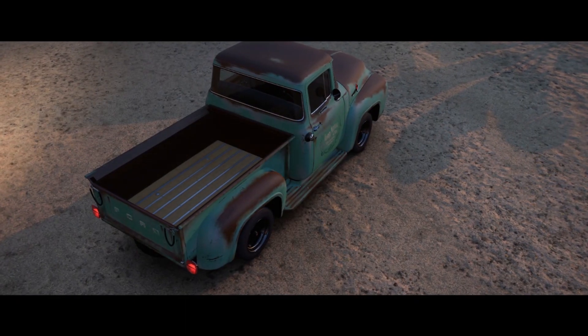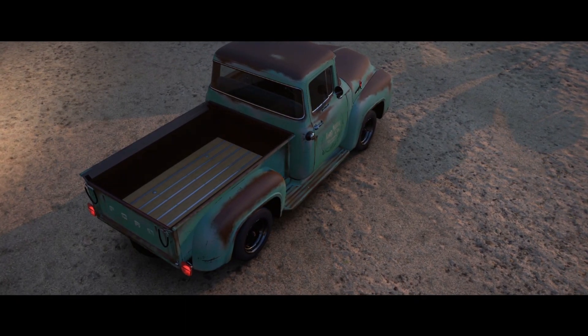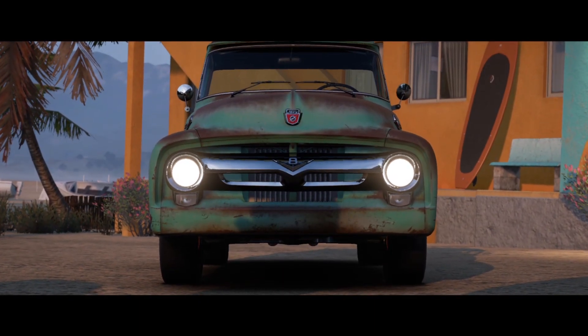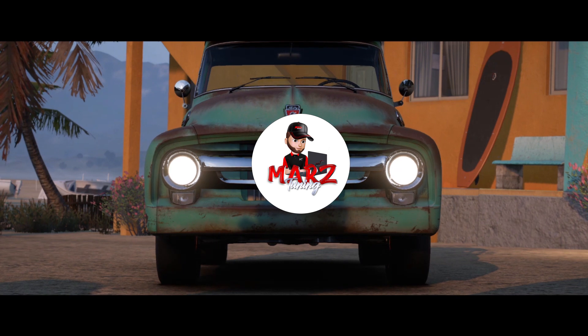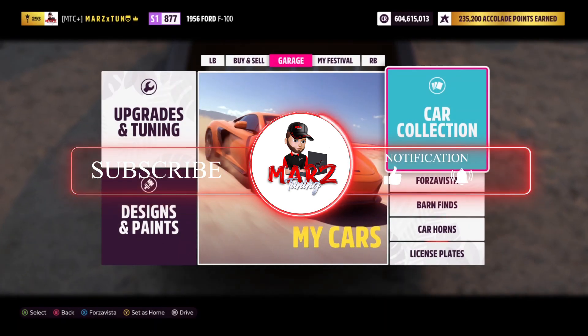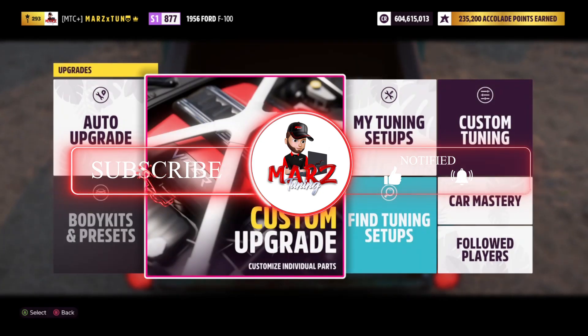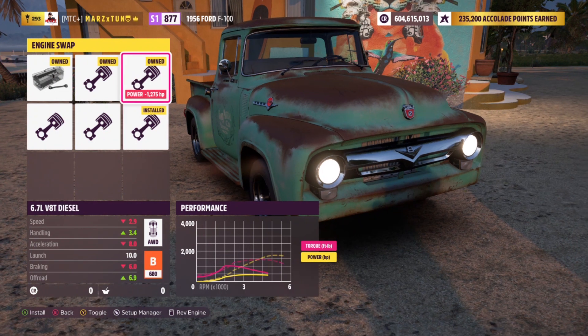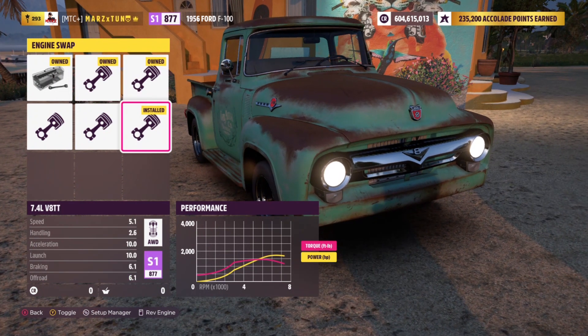I have those tunes already saved for you guys, just towards the ending of the video I'm gonna show you the share codes for it. Like always everybody new to the channel hit that subscribe button, and let's get right into the build. The main one I'm gonna show you is that 1700 horsepower. Let's go right up here to custom upgrades — as you guys see you get about six engines in total.